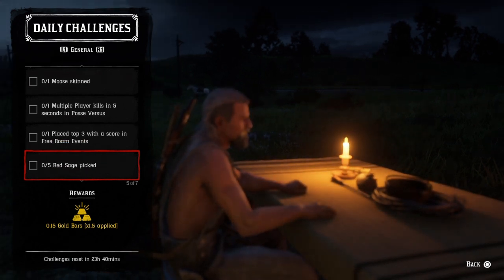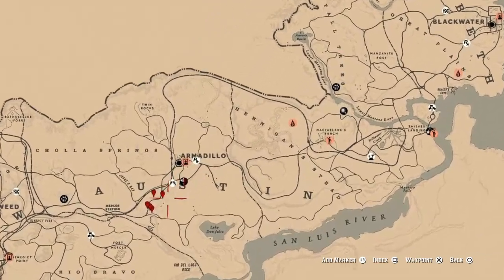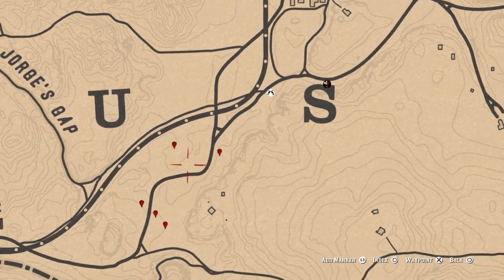Five red sage picked — I'm going to show you where I'm going. It's just west — actually southwest — of Armadillo, over here with these five markers. Go ahead and pick five and that challenge will be completed.